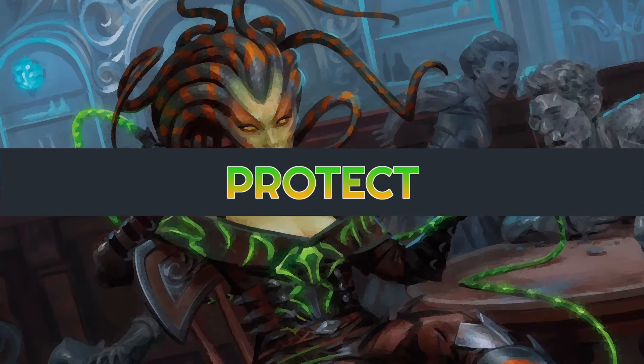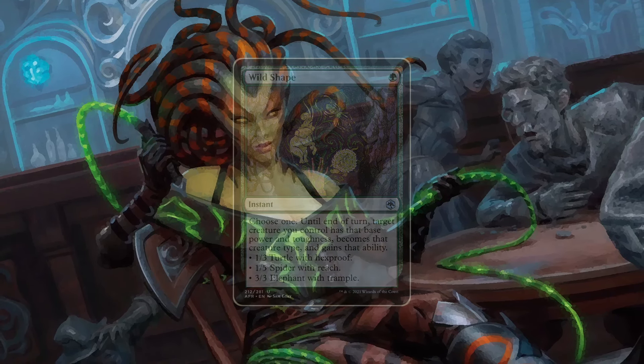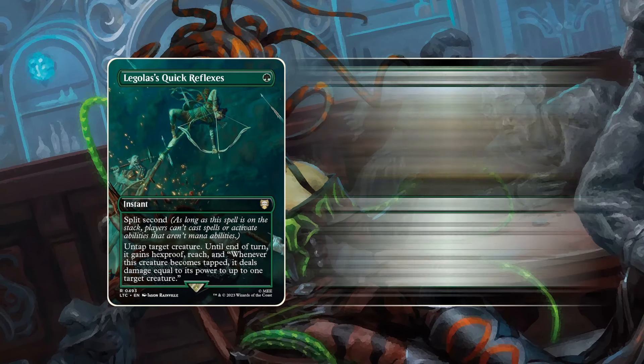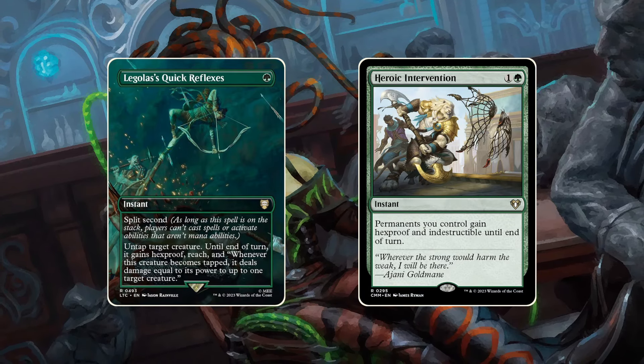After a few landfall triggers, our Cactus is already in a wild shape, so we want to make sure to protect Bristly and other threats from interaction. Along with Legolas's Quick Reflexes, we can also include Heroic Intervention, which has been sitting on the bench for quite some time. Depending on the metagame, there are even more options, but for now let's leave it at that.